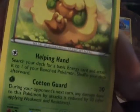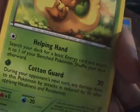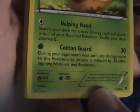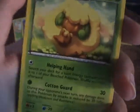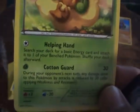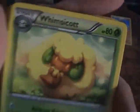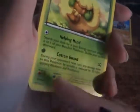Two Whimsicotts. Helping Hands lets you search your deck for a Basic Energy card and attach it to one of your benched Pokemon — pretty good. Cotton Guard: for one Grass Energy, 30 damage, and during your opponent's next turn all damage is reduced by 30. So this is very good, especially for one energy — it does 30 damage and you get 30 defense. Only 80 HP, but that can be worked around since it has so much defense. It also has a resistance to water. So I had two Whimsicotts and two Cottonees.